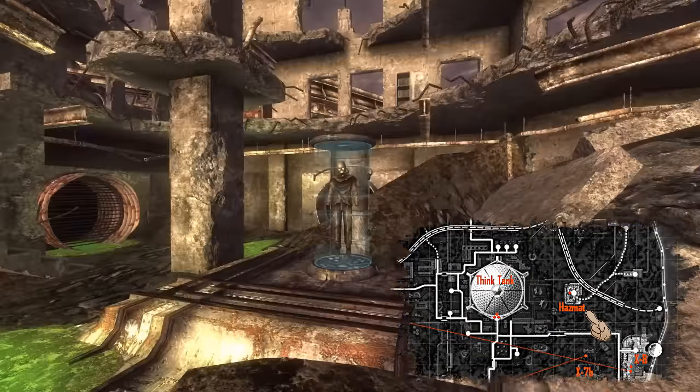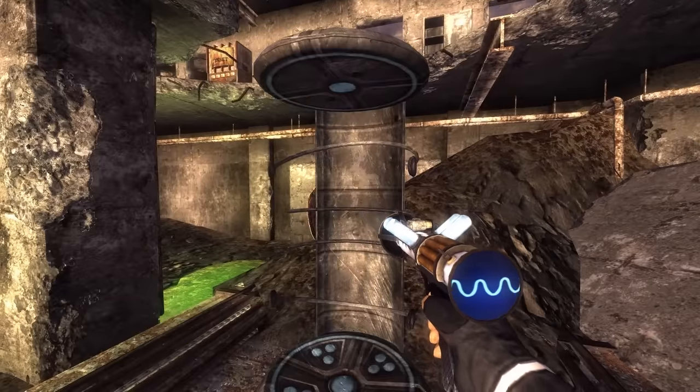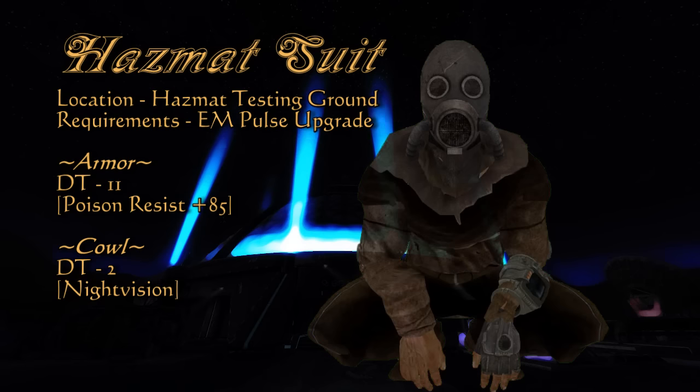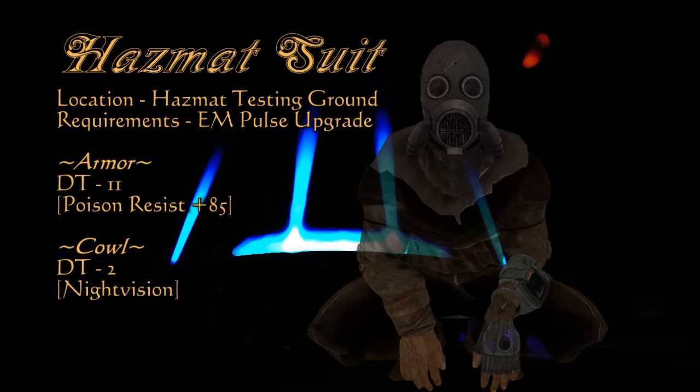Head to the hazmat testing ground to the northwest of X8. At first glance you'd think you saw a ghost. Though it says there is a required passcode, with the EM pulse upgrade you won't need one. The suit itself will give you a damage threshold of 11 and an outrageous poison resistance of 85, while the cowl will give you a damage threshold of 2 and night vision. Imagine wearing that for decades.